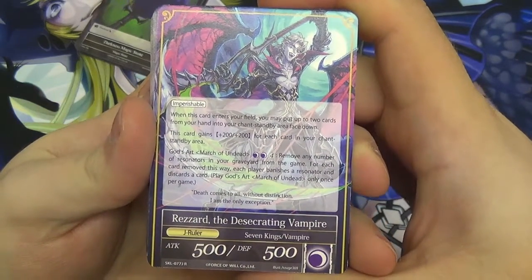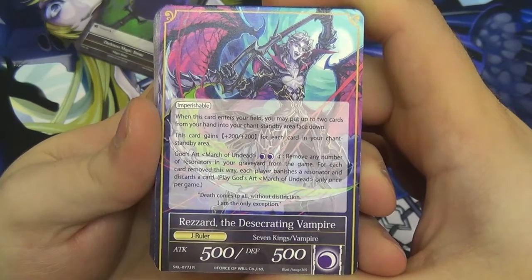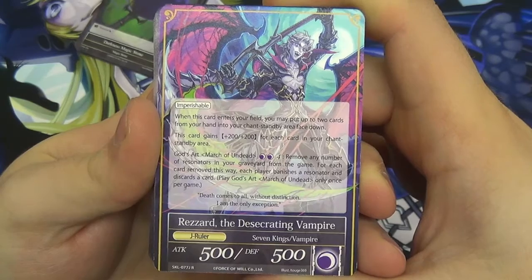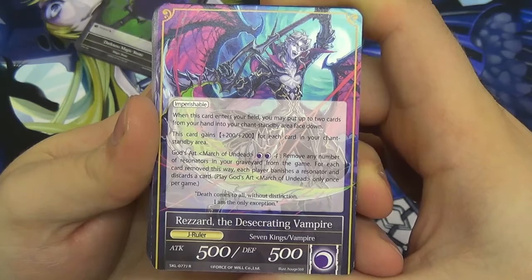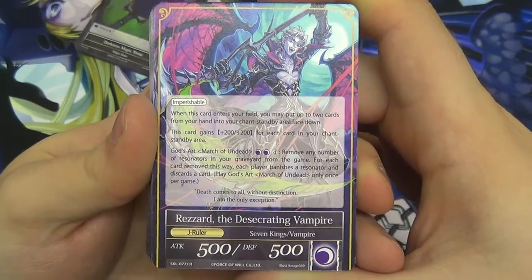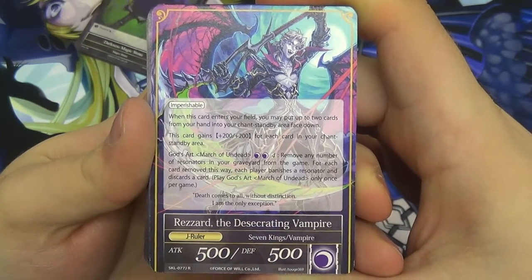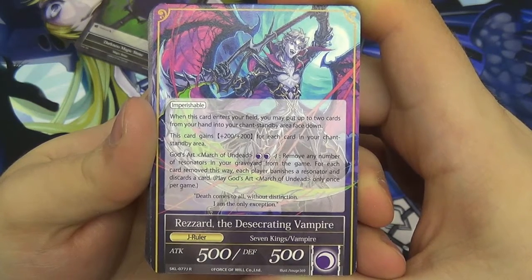He has a few abilities. When he enters the field — when you've done your judgment — you may put up to two cards from your hand into your chant standby area face down. This card then gets 200/200 for each card in your chant standby area. And he has a God's Art. Some of the rulers — and all the rulers in trial decks — have a God's Art ability. God's Arts can only be done once per game, so they're big effects. This one is the March of Undead, costing two darkness and four void — six total.